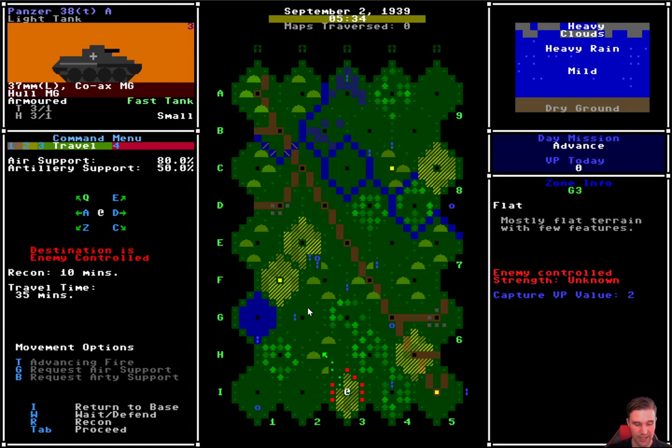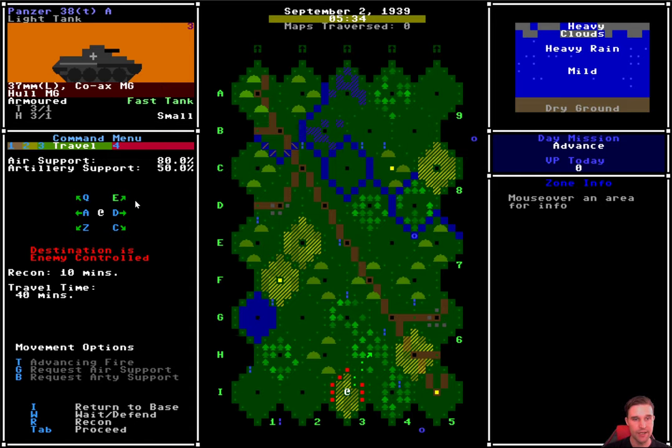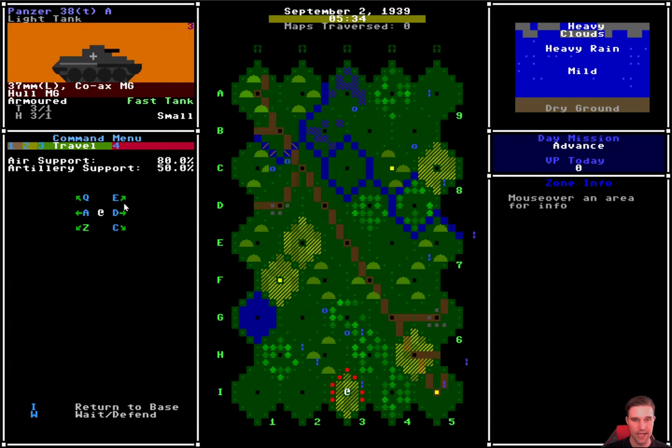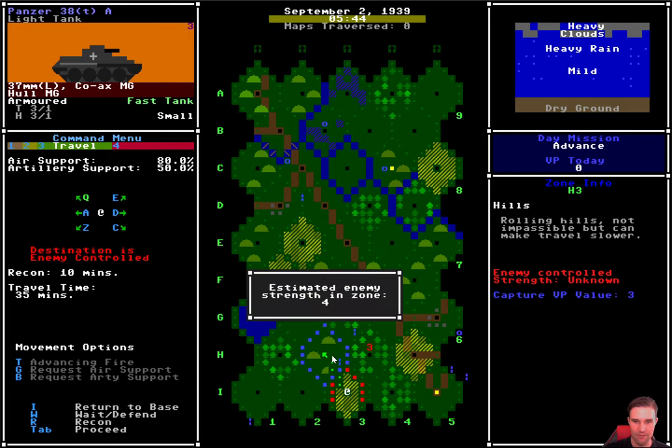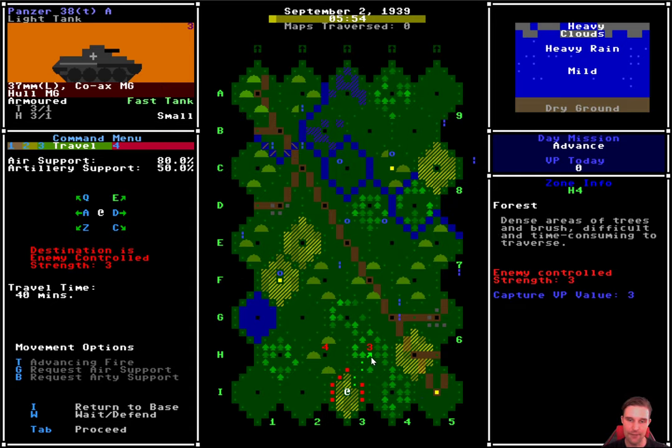Normally on this level the first thing you want to do is recon, because it's much better to know what's out there rather than running into something very nasty. The directional keys Q, A, Z and E, D, C move a directional arrow, and depending on the command issued it will either recon or travel in that area. I'm going to recon this area of forest — the enemy strength here is about 3 out of 10. Not bad. Just to satisfy my curiosity, what about those hills? There's a 4 there. I'm going to avoid the 4 for now and go into the 3.